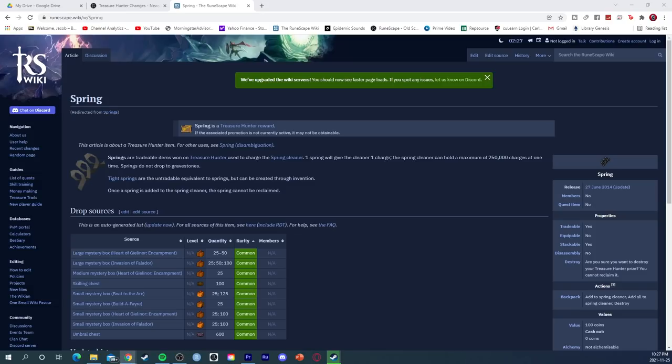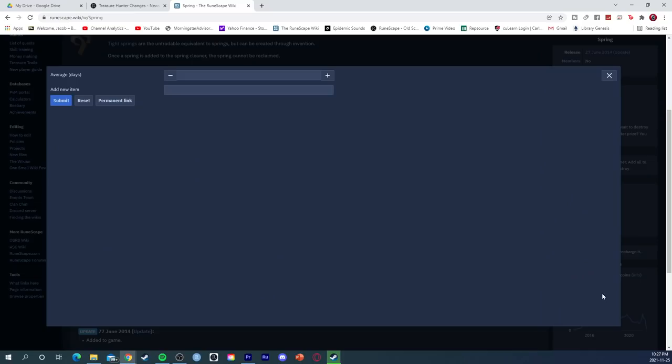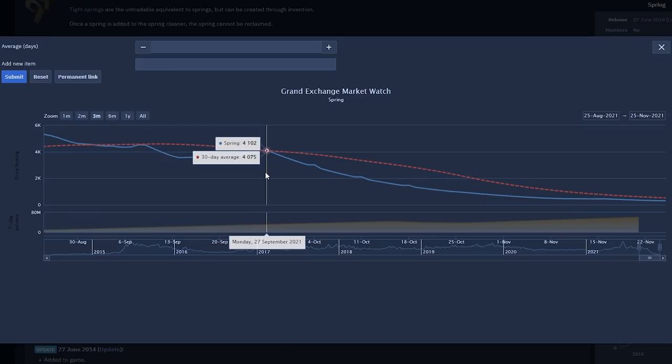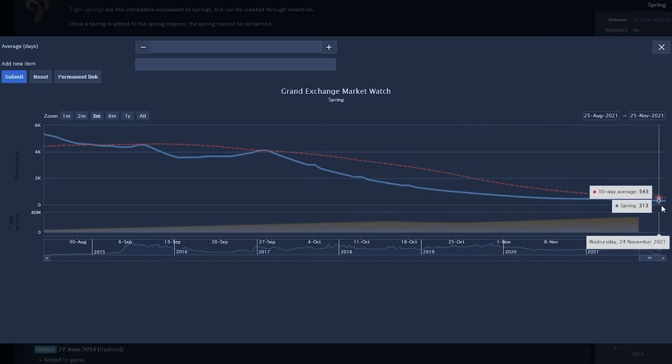First off, we have springs. These are used for the spring cleaner, and they will high-alch any salvage at the cost of one spring. Before the Treasure Hunter rework, when it launched on September 27th, these springs cost right around 4,000 coins. As you can see, as soon as the rework launched, the springs dropped in price and they dropped every day since. Right now, as of uploading this video, they are priced at just under 300 coins. This makes the spring cleaner a much more viable option for players.